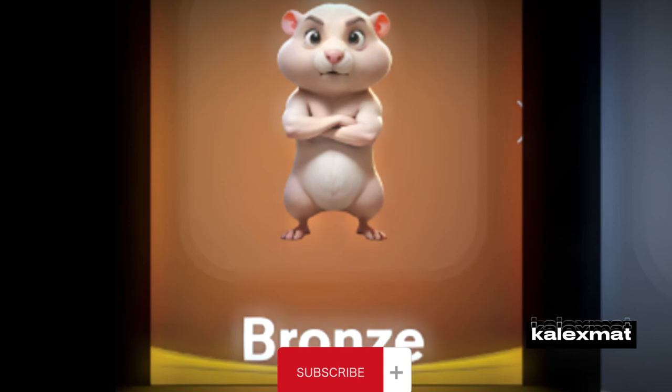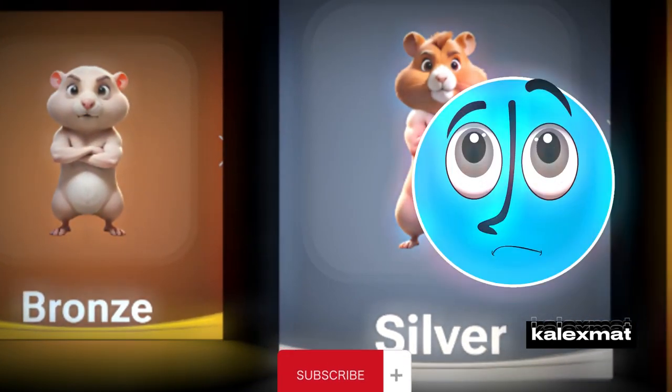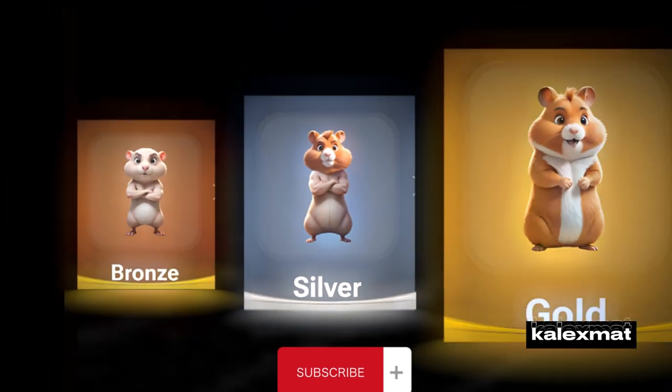Hamster Bronze Label: 0 up to 5,000 coins. Hamster Silver Label: 5,000 up to 25,000 coins. Hamster Gold Label: 25,000 up to 100,000 coins.